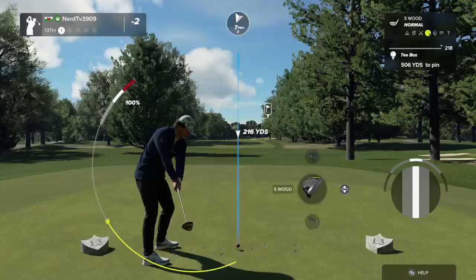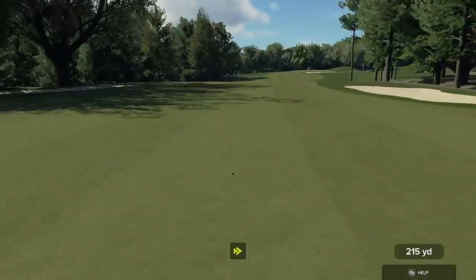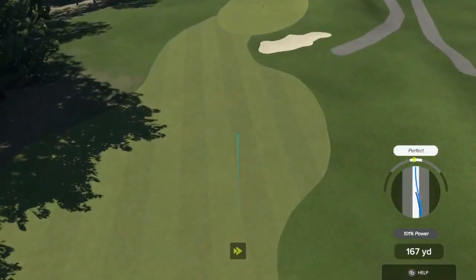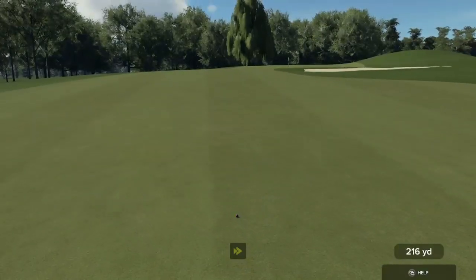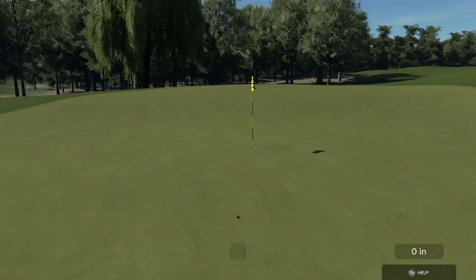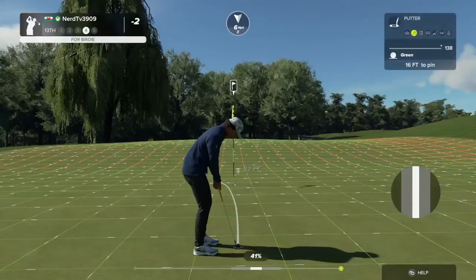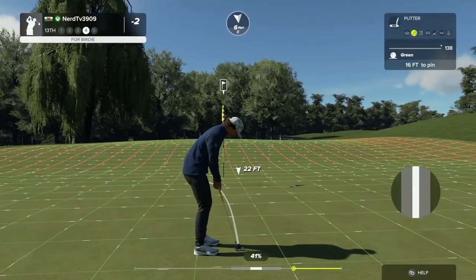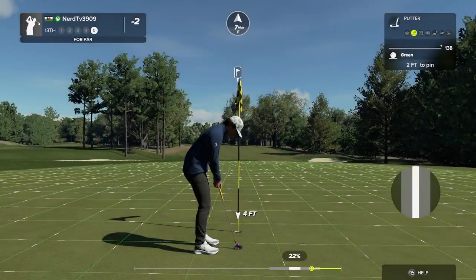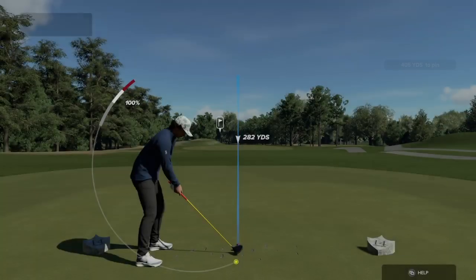The headwind is definitely a thing on this hole. This looks like it'll be in the fairway. Here's our second shot on the 13th, and here's our third. Approach shot worked out just fine. Best of luck with this 16-footer — going right by the hole. Drop this par putt — and still at two under par after that one.